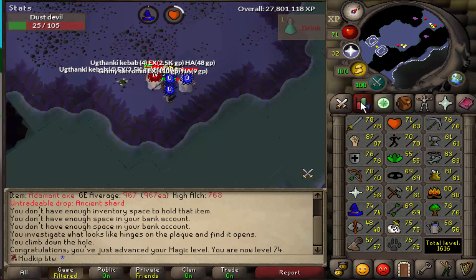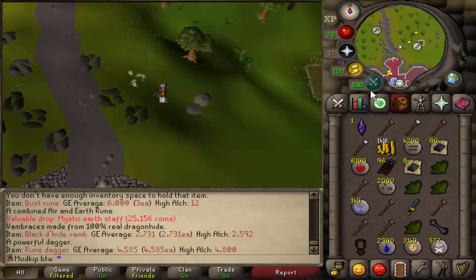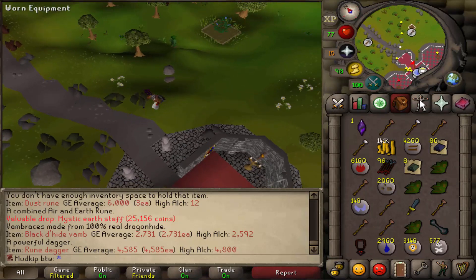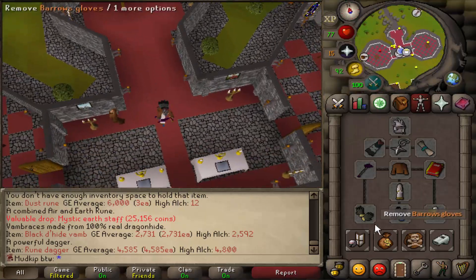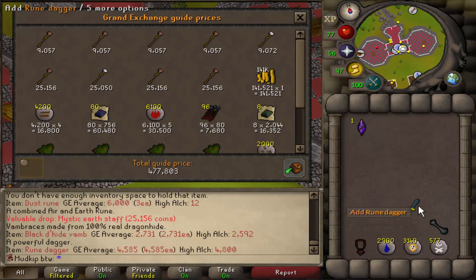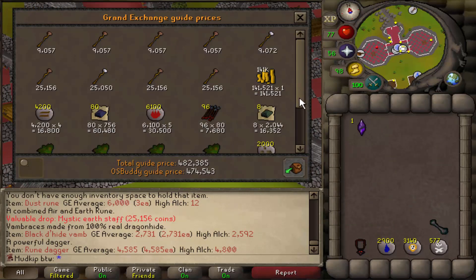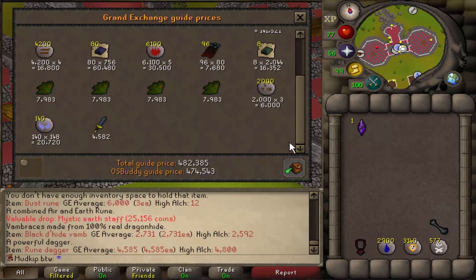I pulled an EVscape, guys - I missed the level! Here's the end of the second trip. You can see we just got 74 magic, and unfortunately I did miss the level. Hopefully I improved for the second trip, so we're gonna take a price check and see everything that we got. The total price check from this trip is 474k, so definitely better than last time - but I also knew what I was doing, so the trip lasted longer as well.